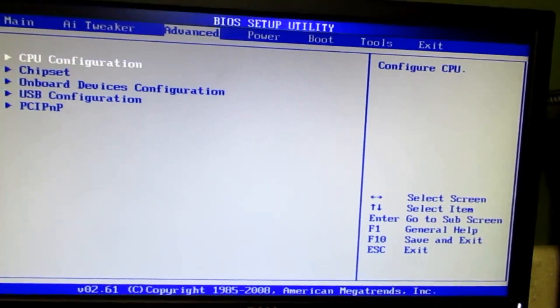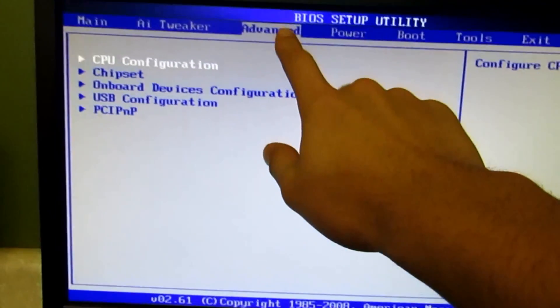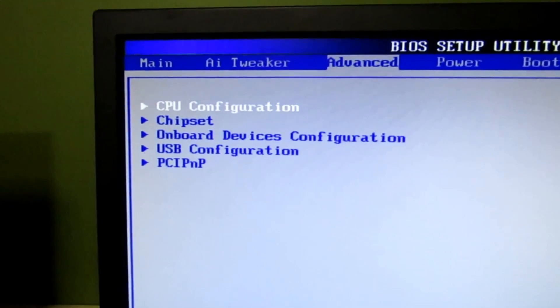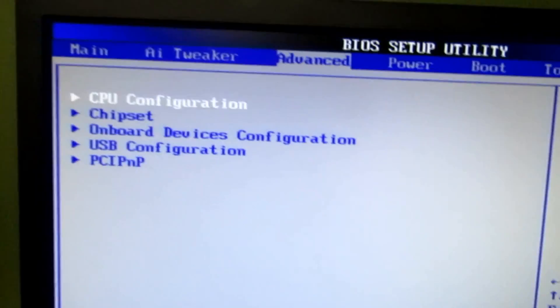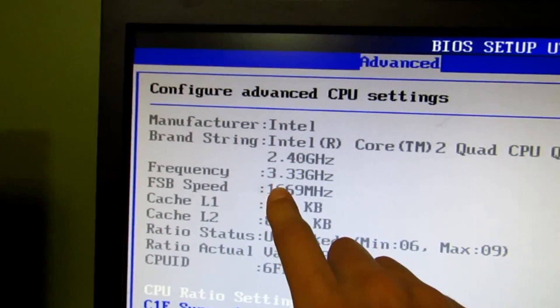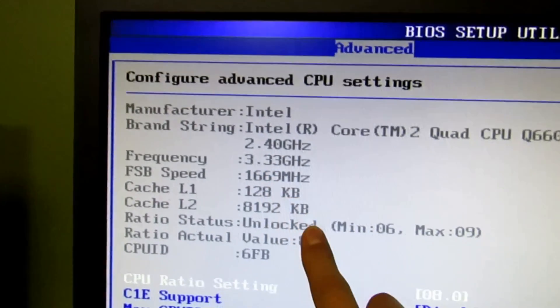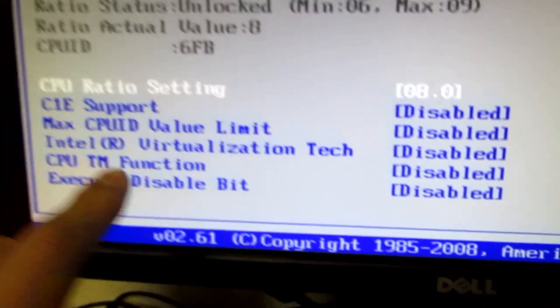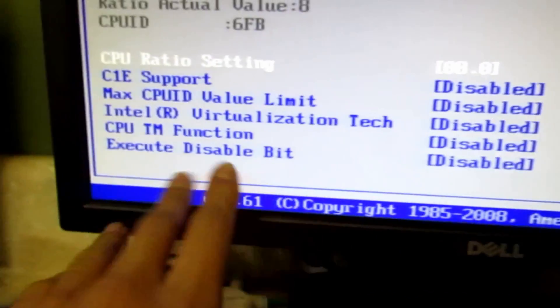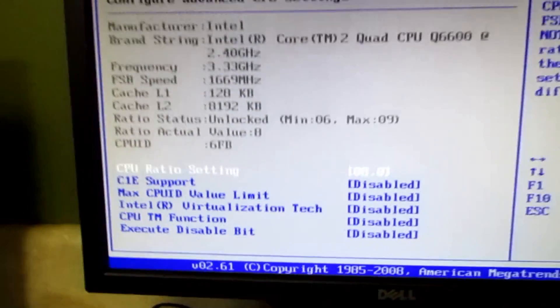The first thing to do when you're going to overclock is go to Advanced Settings. I have an ASUS P5Q motherboard from 2008. Go to CPU Configuration and hit Enter. Here it will show all your CPU info — I'm clocked at 3.3 GHz. Now disable all these settings in CPU configuration.